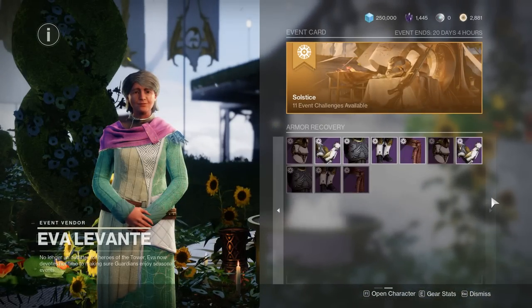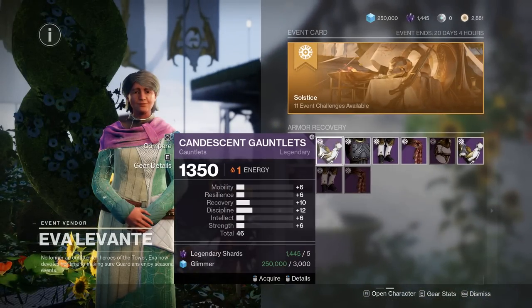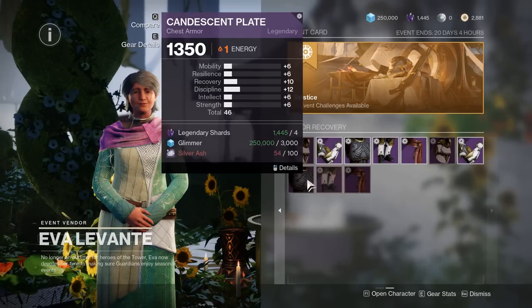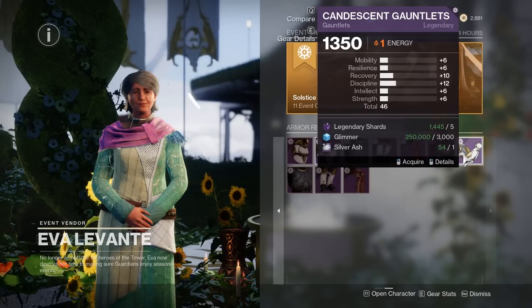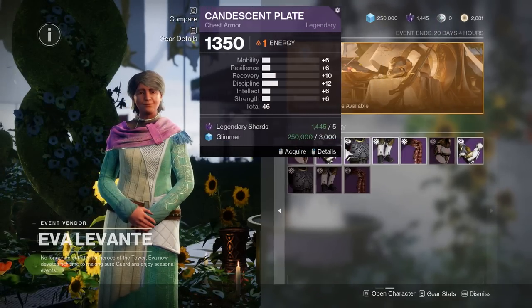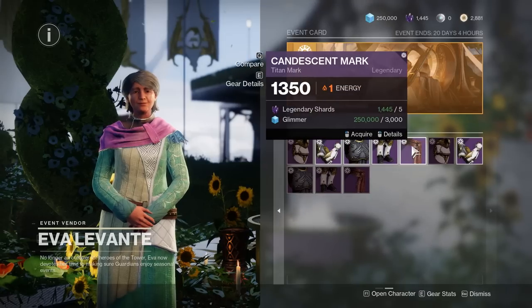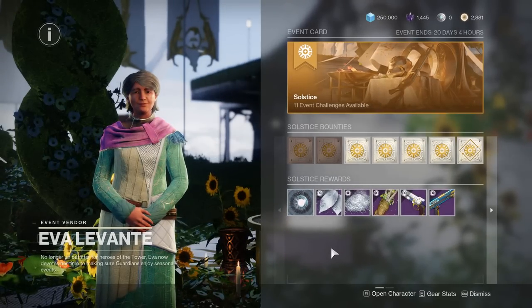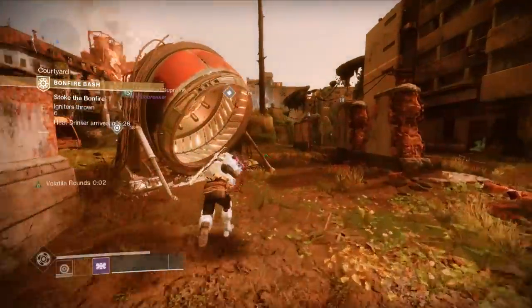The armor recovery that Eva offers at the tower really only serves the purpose of getting your armor back if you accidentally delete it. She also has a second set that requires you to dump a bunch of ash to buy, but it serves no real purpose — only buy the glimmer one, as the ash one is a ripoff and literally the same thing.